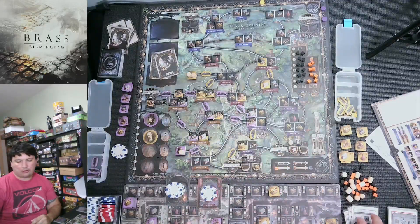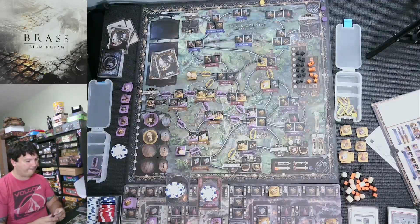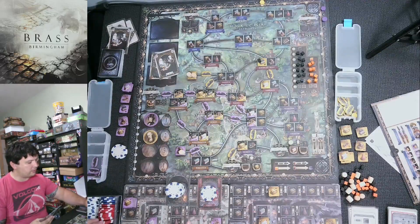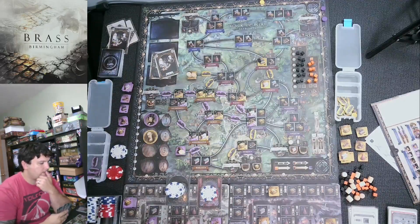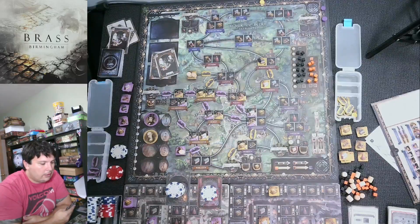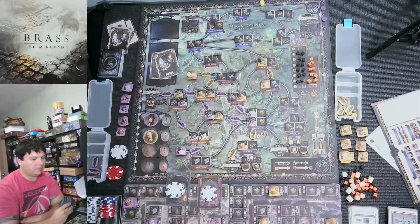Using the tiebreaker for which building to sell: count Automa links connecting to each building, then subtract player links. The one with the highest score gets sold first. He takes the two beers from one and flips that — second action done. Money goes away, income releases at 18.